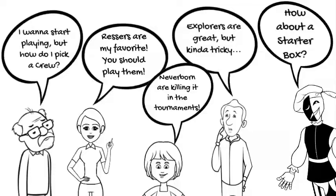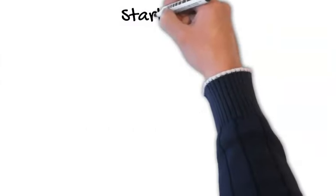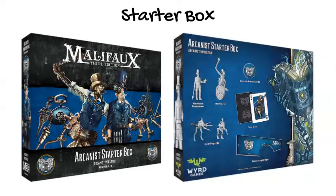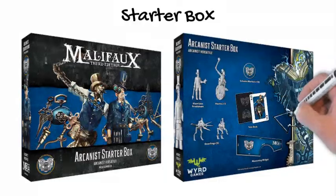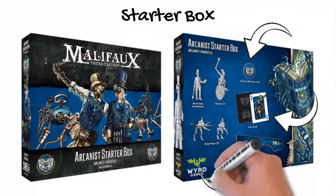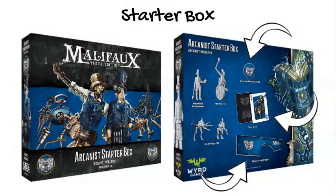Each faction has a starter box with four models. The soulstone cost of individual models will vary, but the entire crew will add up to 25 soulstones, which is perfect for a small game. The starter box also contains a unique faction-themed fate deck, 10 scheme markers with the faction's logo, a measuring widget, and all the general upgrades available to your faction.